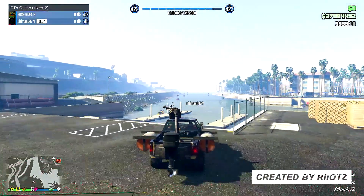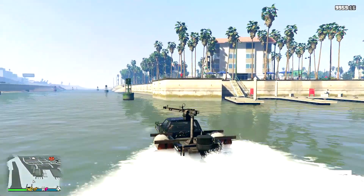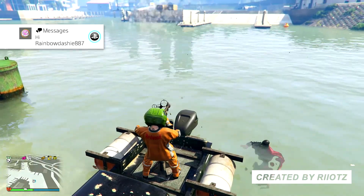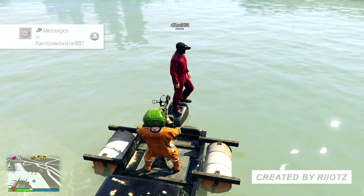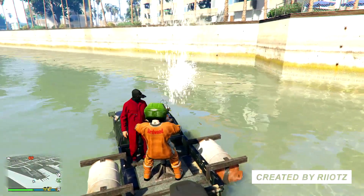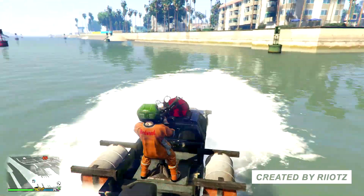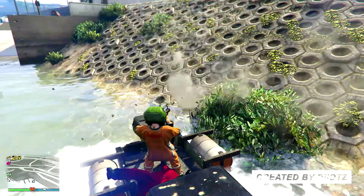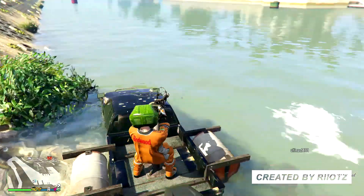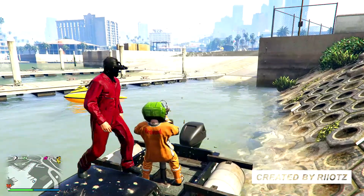For the fifth glitch, I'm going to show you how to drive the Technical Aqua without actually being inside of it. Take it into the water, hop out, and get on the back to use the minigun on top. Once you're using the gun on top, shoot in front of you if you want to go backwards, or shoot behind the truck if you want to go forward. As you can see on screen, I want to go backwards so I'm shooting the water in front of the vehicle, and I'm moving at normal driving speed while I'm outside the vehicle. Also, I forgot to mention there will be a bonus glitch for watching until the end of the video, since it's my first top 5.